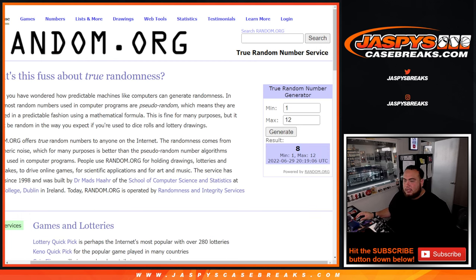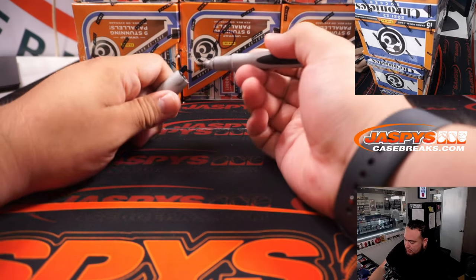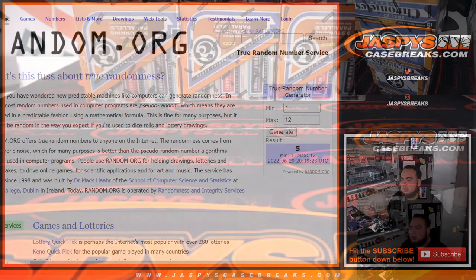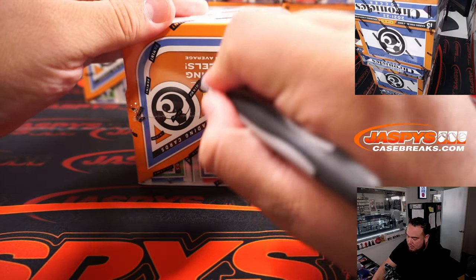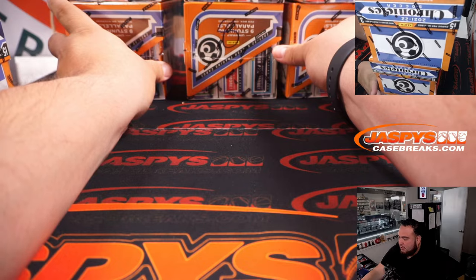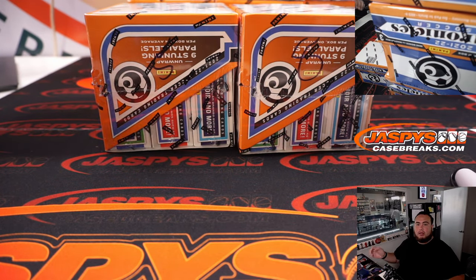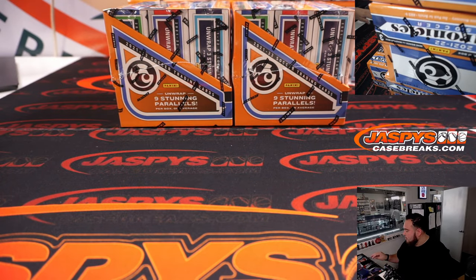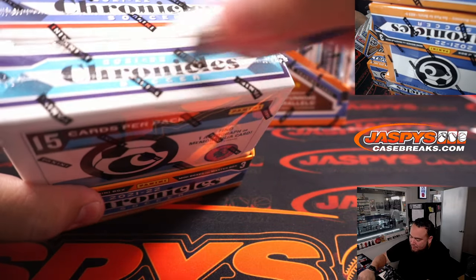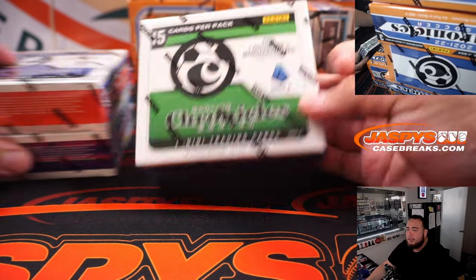First one: eight. So one, two, three, four, five, six, seven, eight — we'll mark that one as eight. Then let's generate one more number: five. Which is one, two, three, four — top box here at the top is five. I removed it right from the top. Two in the middle stack basically. Alright, so this is a two-box break and let's see what this Chronicles is all about. It's usually a very popular product — pretty pricey in years past, depending on the new draft picks and classes. This is primarily La Liga and Serie A.